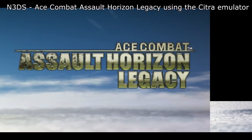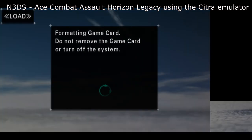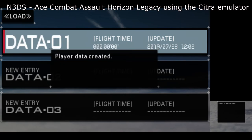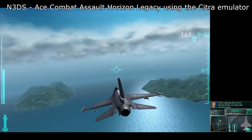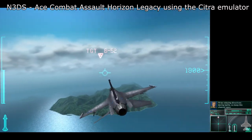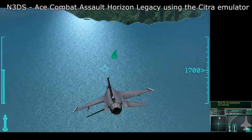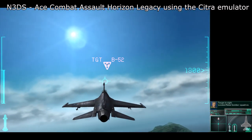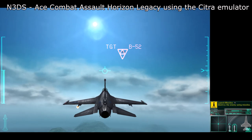Here we have Ace Combat Assault Horizon Legacy for the 3DS. I know this came out after the Xbox 360 and PS3 versions but I wanted to cover them console by console. I've got this running at 7x native and it runs absolutely fine. This is running on the Citra emulator — a brilliant emulator, linked down below. The game runs absolutely fine and looks brilliant scaled up. It's a bit jittery due to the screen capture, but everything is all good.